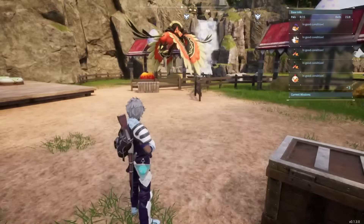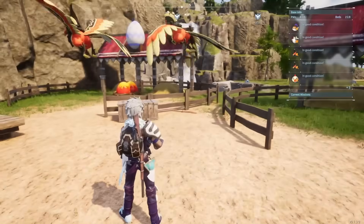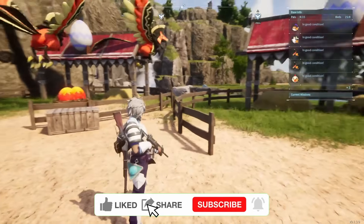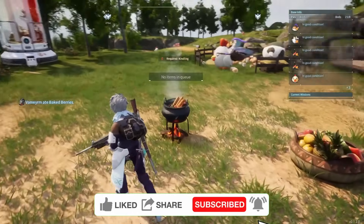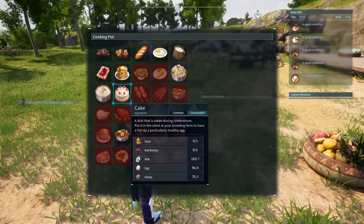Let's just get started with the most important thing, which is of course the breeding farm. This gets unlocked at level 19, which means that up until that point you can start preparations, but you can't start the breeding process. The second thing you're going to need is the cooking pot, which is the first thing that allows you to make cake, which is required.